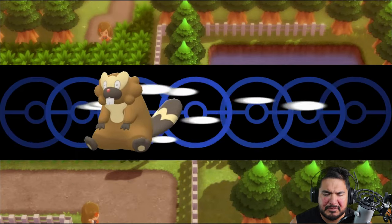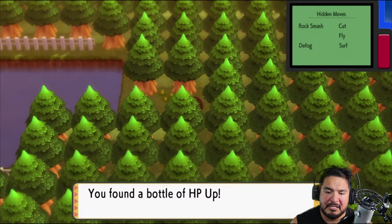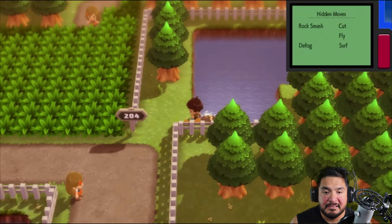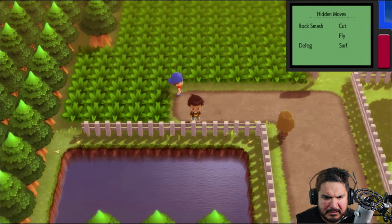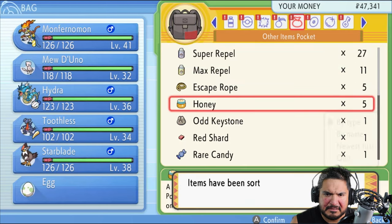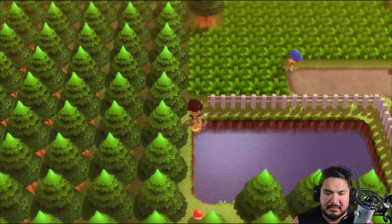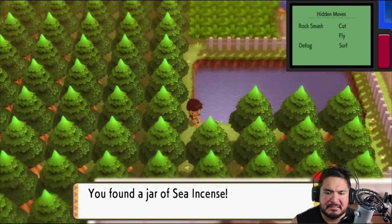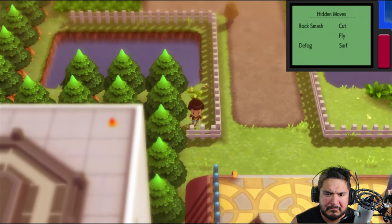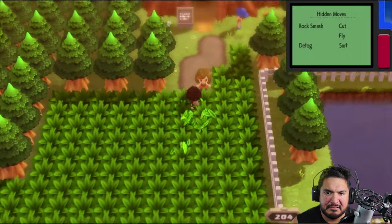Any body of water, we're gonna be going to and exploring. If you land in this area, you're going to find yourself an HP Up, which you can use to bring your Pokemon's HP up to a nice level. I wish it was a rare candy, but they come every so often. Let's go right ahead and move on to the next spot. In the Ravage Path, there are two areas where you can rock smash and go into a body of water.